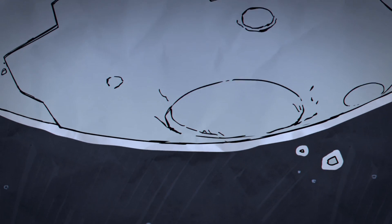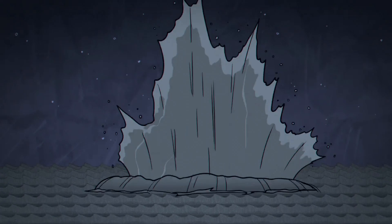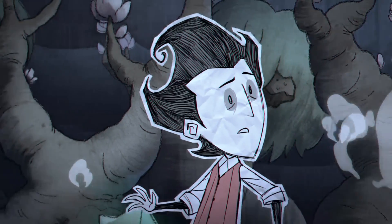After multiple delays, we are finally graced with the holy presence of the Turn of Tides update. Along with it came an animated short revealing what's really happening here: a chunk of the moon has fallen down and caused the water levels of the Constant to rise, bringing the moon's strange magical influence with it.